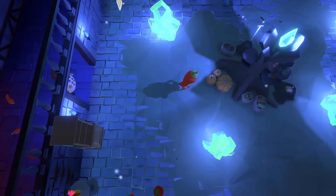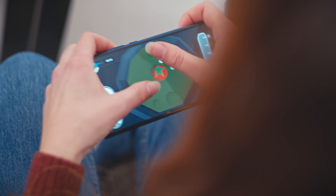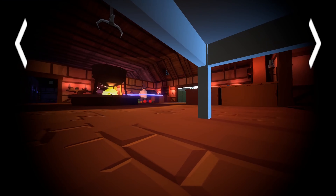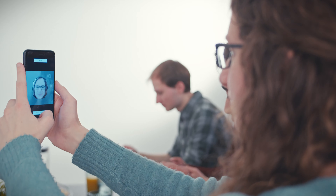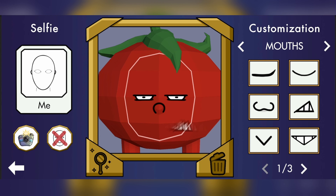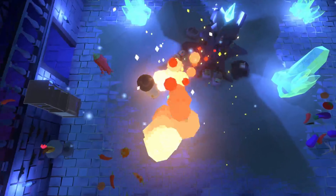In our opinion, video games don't take advantage of the full potential smartphones provide. They offer so many different possibilities by using the touch screen, motion controls, and even camera and microphone. Look how cool it is to take a selfie and put that face of yours on your own character. We've integrated these elements into Snack Hunter to provide the most immersive gaming experience we could.